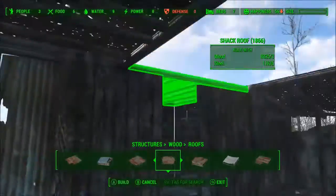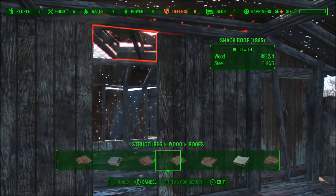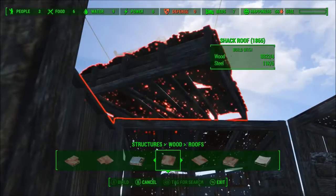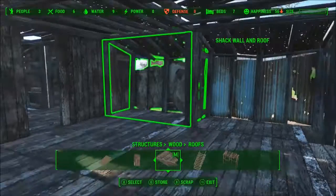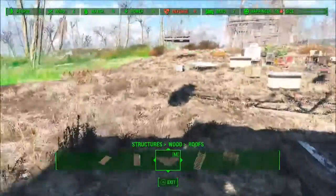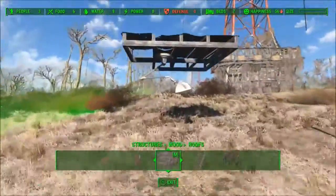I will be back to burn this sumbitch to the ground. This looks like a pretty good shithole so far. Let's go ahead and save — always quick save because this game is very fucking unstable. I'd build a house on top of Mount St. Helens before I built one on this game engine.